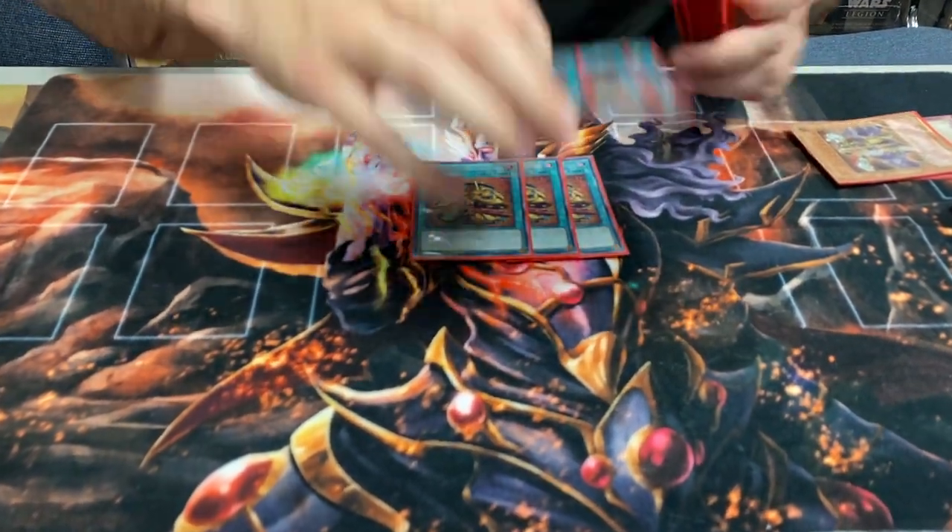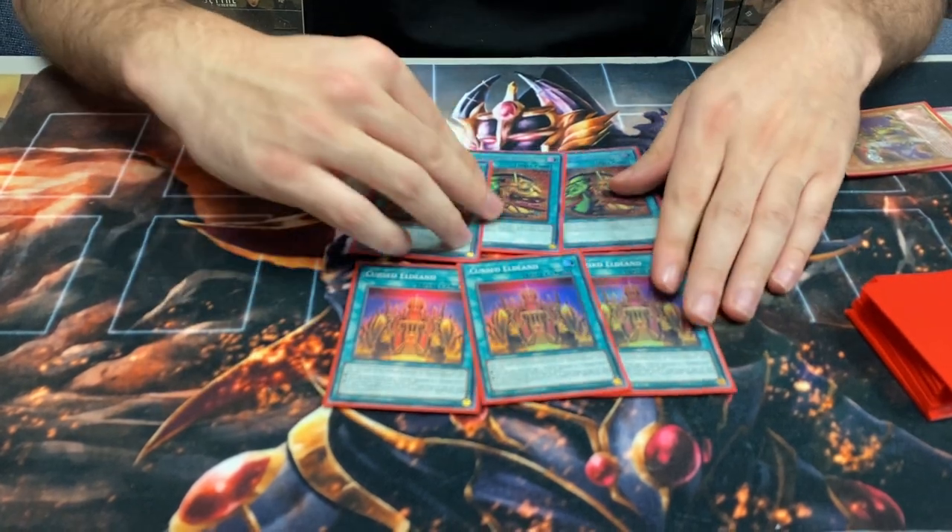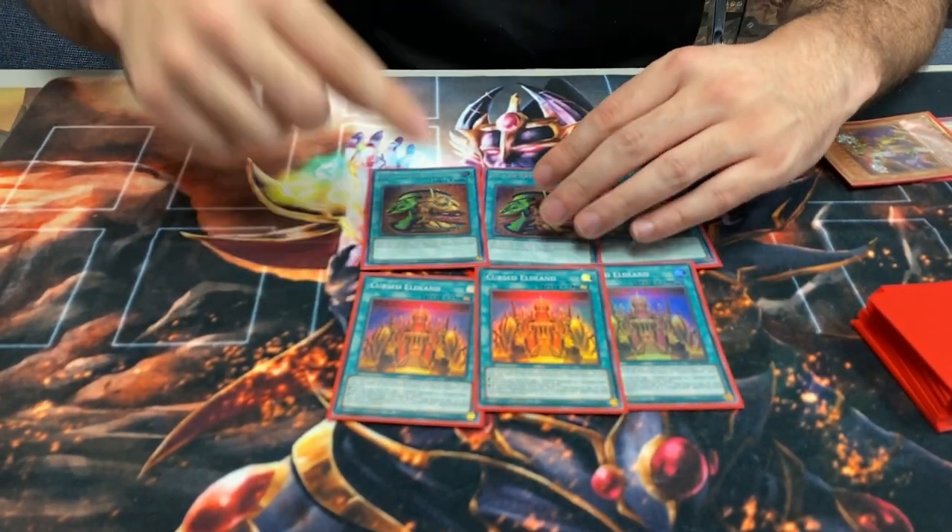You play three Extravagance and three Elan. We used to take Elan out but now we need it. Activate Elan, respond with your DPE — add and send DPE. DPE is a problem with this deck. If you set five traps like Torrential, DPE will pick your board apart. Last format Elan was bad, but this format you need access to get rid of DPE.